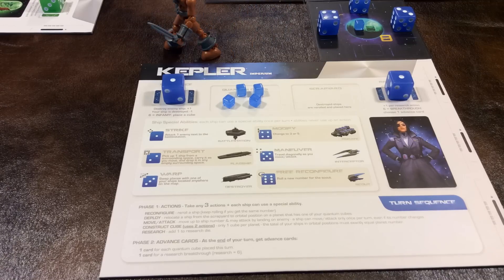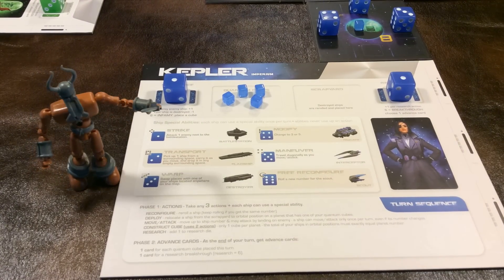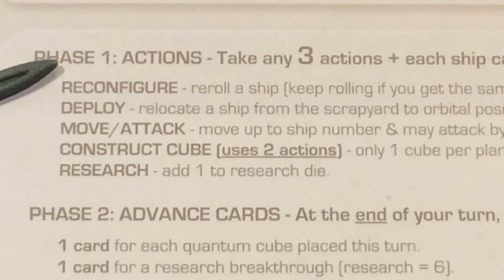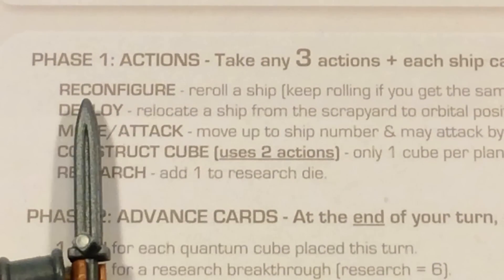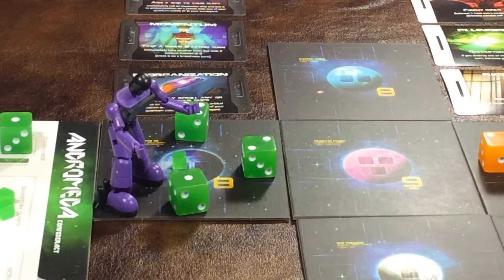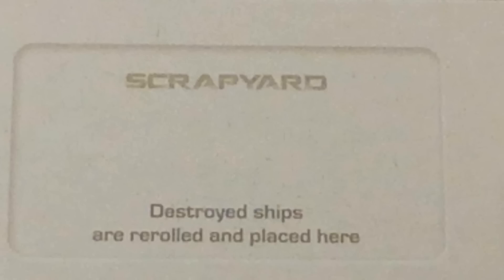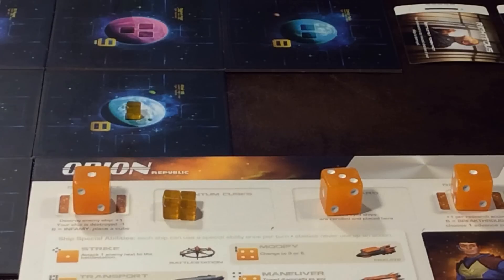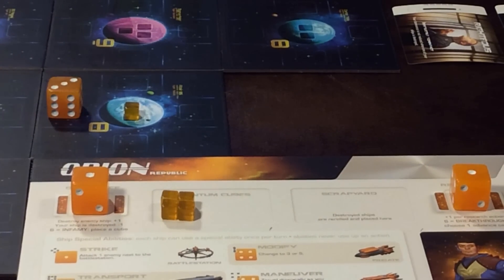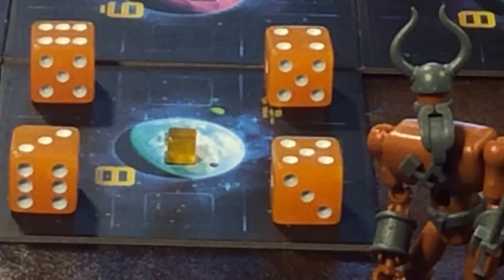So what can you do on your turn? You get three actions each turn — look on your player board to see what those actions can be. One action can be used to reconfigure one of your ships, which is simply pick up the ship and re-roll it. Another action can be used to deploy a ship from the scrapyard on your player board and put it into orbital position around a planet that has one of your quantum cubes on it. Orbital position is here, not here.